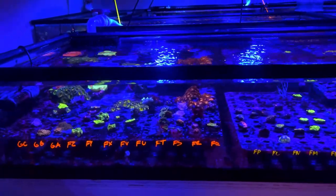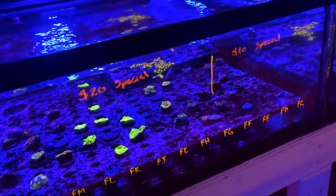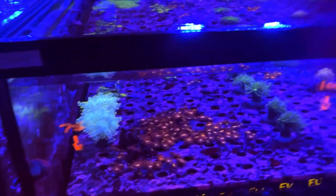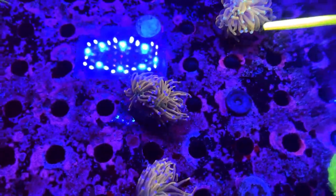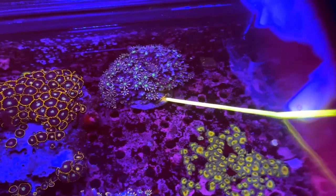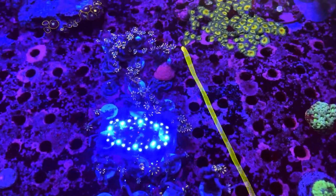As you guys saw in our last video, this is our online system. We've got some nice chalices over here including the Space Invaders — they've got that really nice green color with the yellow eyes — as well as a few others on sale right now, including a nice cotton candy and some golds. Also got some new zoas right here that we just got in, fragged up some of those guys yesterday. We've also got some firework clove polyps and some mandarin clove polyps that just got fragged up — we'll let those guys heal up and then they'll go on the website.